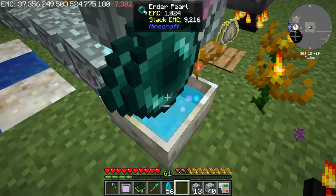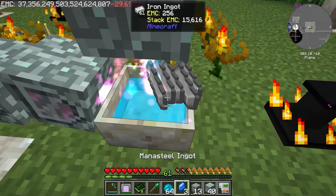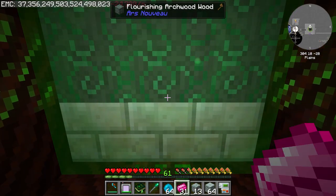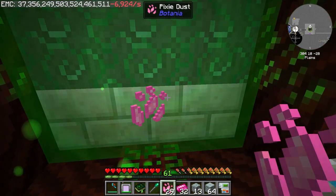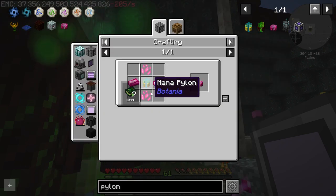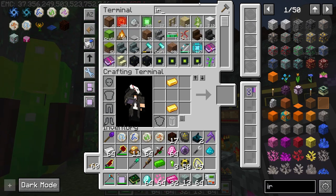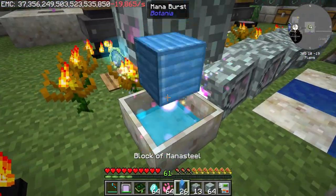Let's make some Elementium and Mana Pearls - pixie dust is next. We can already automate the production of Mana Steel. Mana diamonds, and let's make a stack. We convert blocks of iron into Mana Steel blocks - oh my god this is amazing!